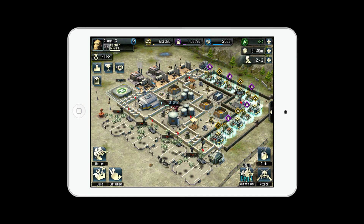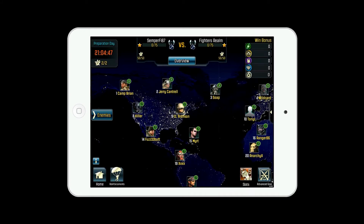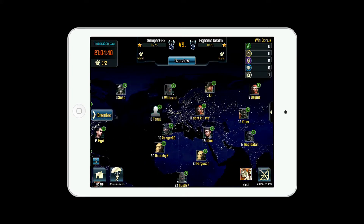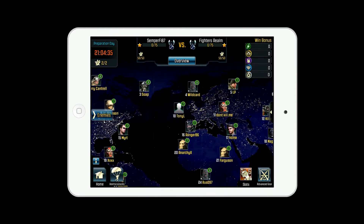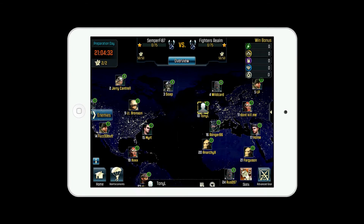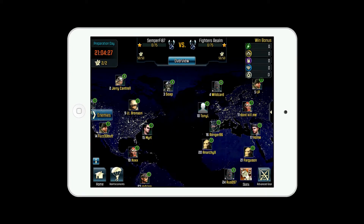We're on Day 1 right now. Day 1 is Preparation Day, and if you go into it you'll notice it doesn't really look like Clash of Clans, but you get the understanding of it if you play Clash of Clans. You can tap an Alliance member's name and support your Alliance by giving them troops for the war.